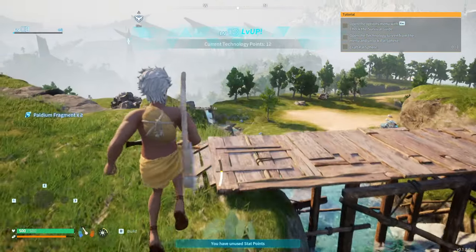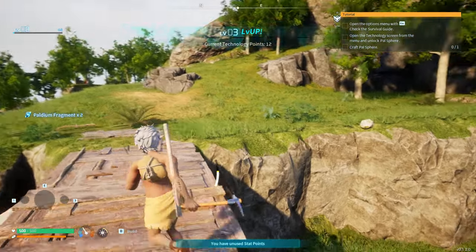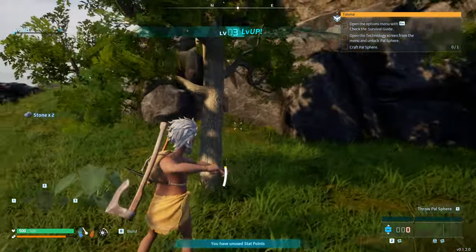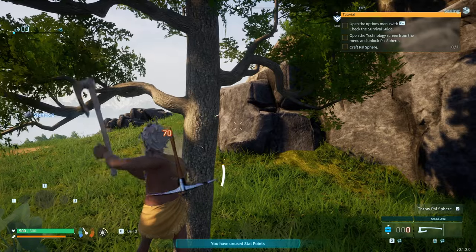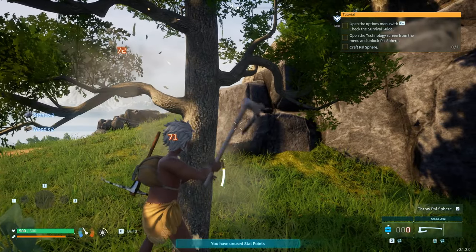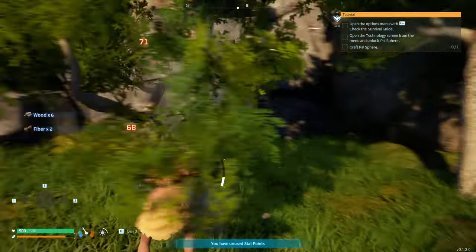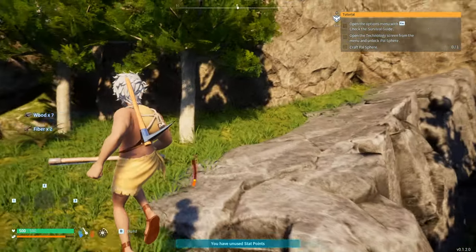And there we go — we leveled up a little bit. Fantastic. We'll get some more stones and sticks on the way. For good measure let's take out one more tree, just to get ourselves started with some basic supplies. That should be good — you've got enough wood and enough stones.